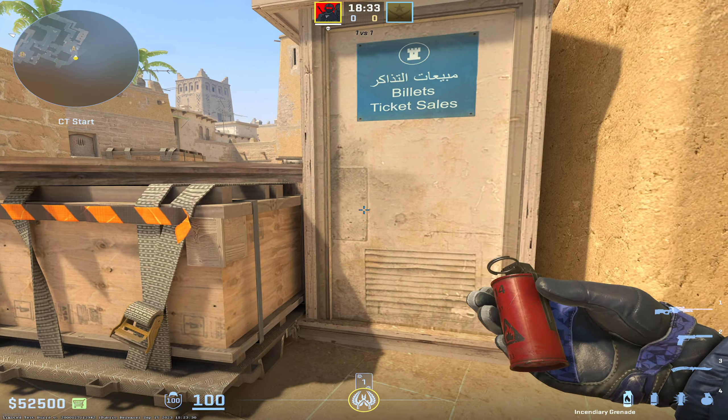Finally, if you get stuck into this corner under Palace, find this little dark spot on the wood and do a simple walking throw. That'll molly all the way to the back corner, forcing anyone standing there to push out and expose themselves to either stairs or jungle. I hope you found all of these mollies useful and that it gets you a few extra rounds on CS2 Mirage.